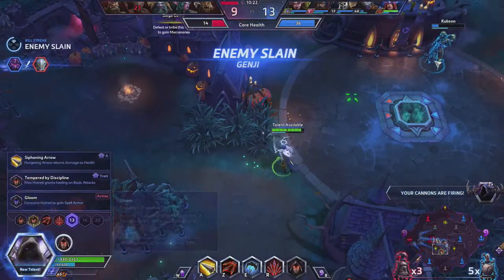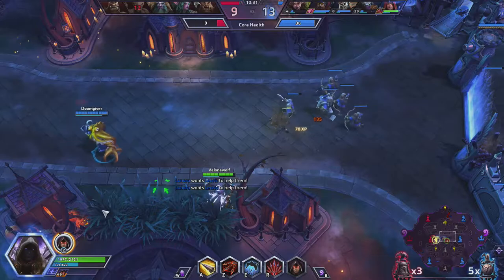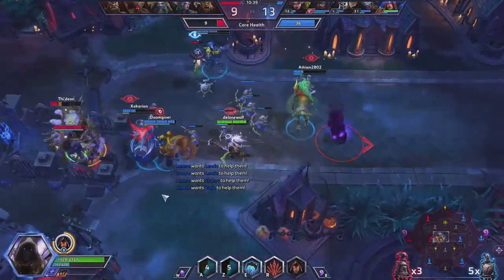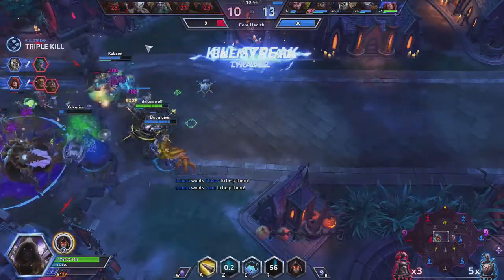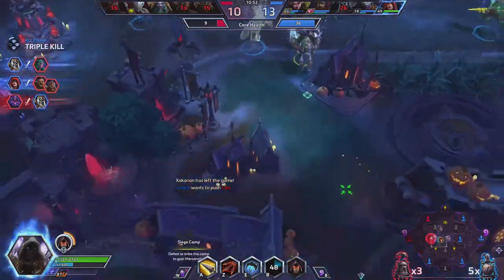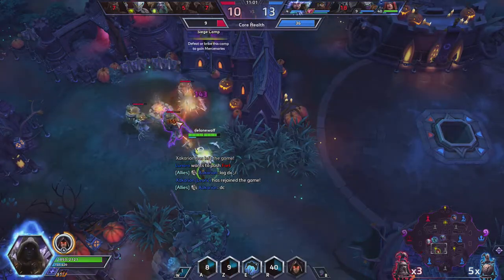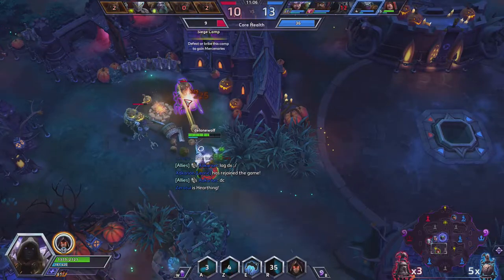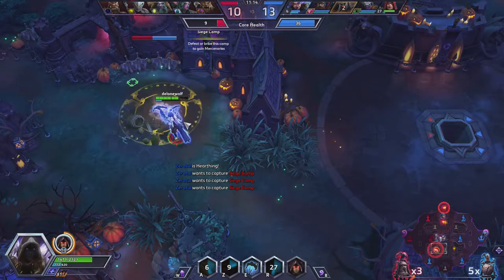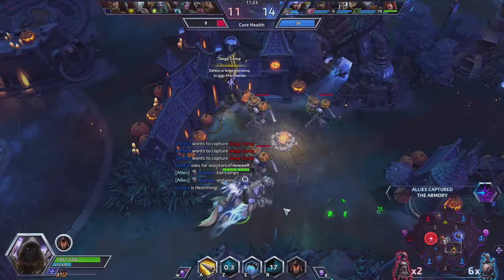Max Hatred grants healing — okay, taking notes. Keep it backing. That should help! We've taken a tower. Let's be annoying — I would actually take mercs here, that would be very annoying and force them to spread out. You can see your hatred stacks there. Oh, that's very dumb — really dumb, but all right.